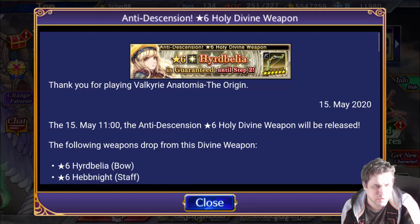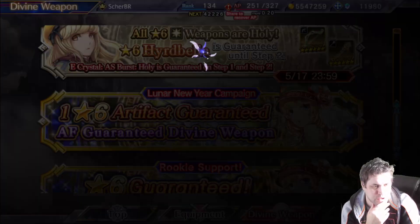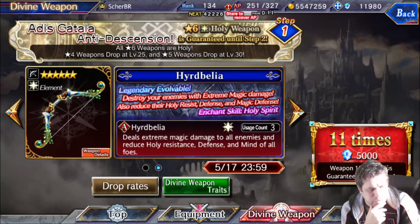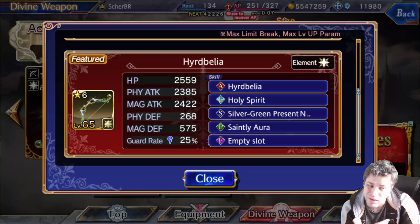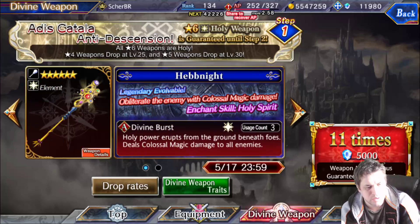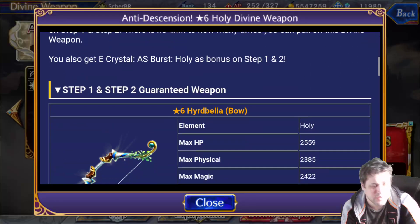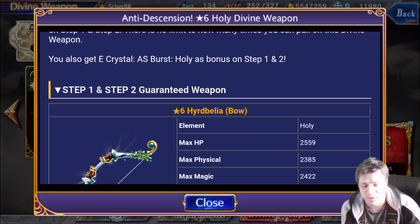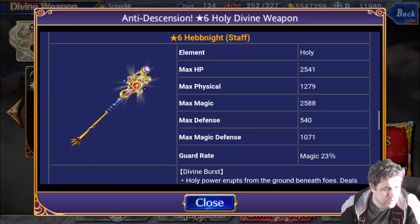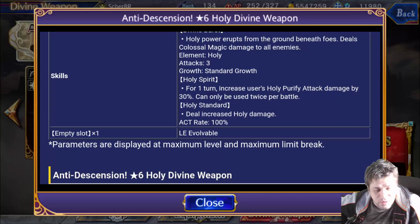We are also getting another Anti-Discension banner. They never get tired of releasing more and more Anti-Discension banners. We have Herdbilia back again. This bow, I think, is for Snow Lanet - Herdbilia is for Snow Lanet. It's good because it deals extreme damage. We are in the Colossal era, but the bow at least reduces the defenses of the enemy: 10% of defense, mag defense, and holy defense. The other weapon is Colossal damage three uses. We have way too many Colossal damage weapons now with just three uses, but at least it helps get more Colossal options. Too many extreme weapons are still on banners, which makes it harder to build a maxed Colossal weapon.